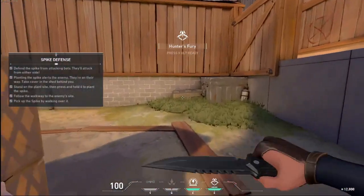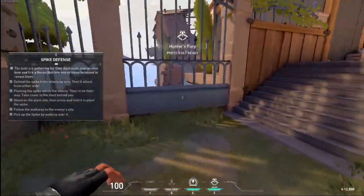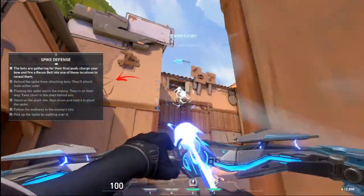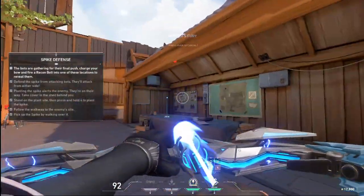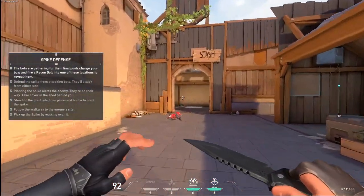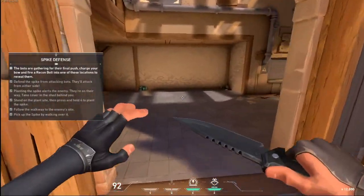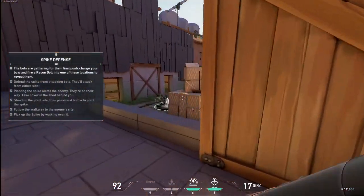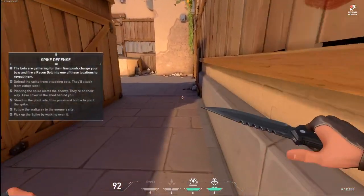Remember to use your abilities to give you the advantage. Shoot your sonar bolt with targets on the wall. Excellent — you're good to go. You can always head back to the range to practice different guns and abilities. When you're ready, front lines are waiting. Welcome to Valorant.